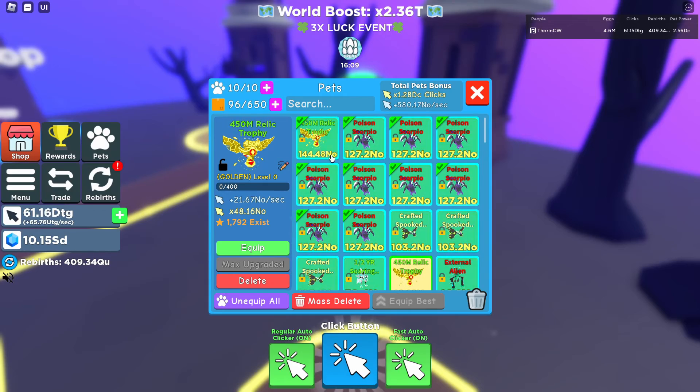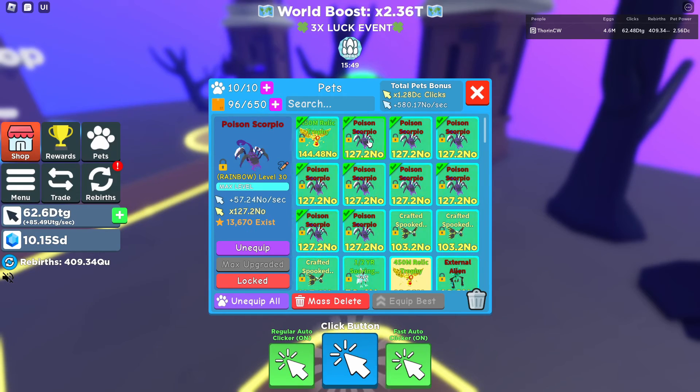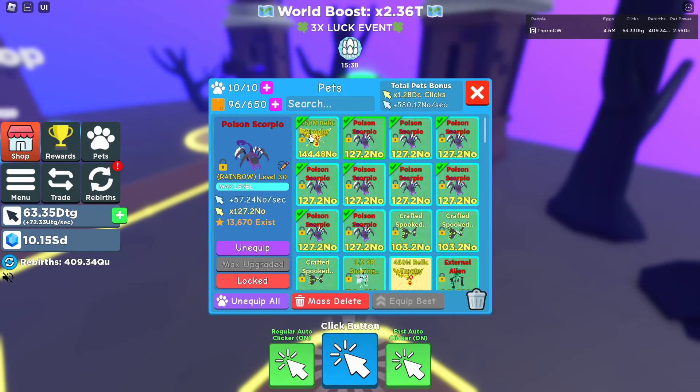I've actually managed to hatch a rainbow version. The rainbow 450 mil Relic Trophy gives you 65.01 no a second and 144.48 no clicks — pretty decent. It's just 16 to 17 no more than the Poison Scorpion from the last island, so if you do get it to rainbow you do get slightly more.